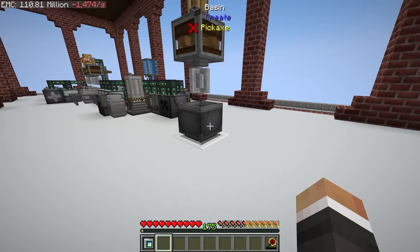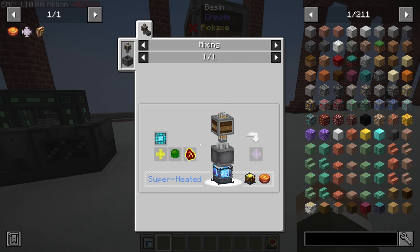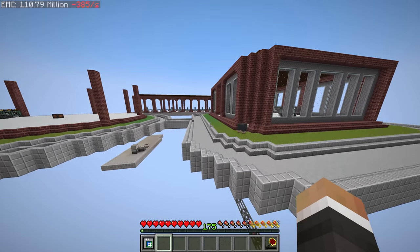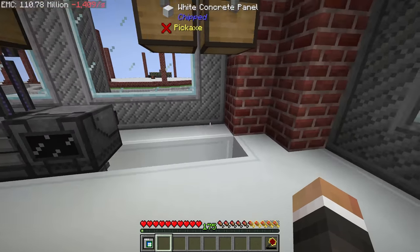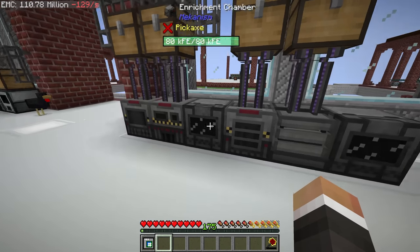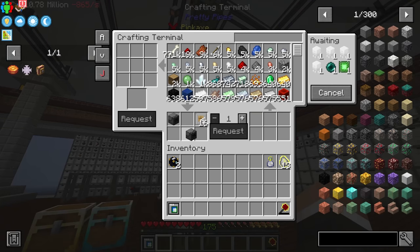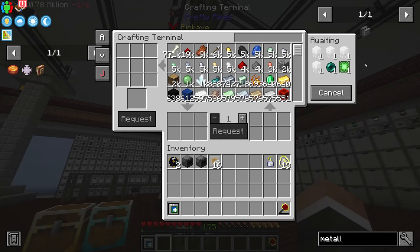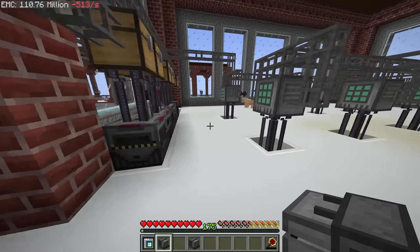Between streams I've set up another mechanical mixer and basin — this will be the final one where we put everything in to make the inert mechanical essence. I've also done a little machine reorganizing to give us space for two more metallurgic infusers and two more enrichment chambers, to get the full array automated for auto crafting. Right now we have one for redstone and one for coal; the two missing are diamond and obsidian.